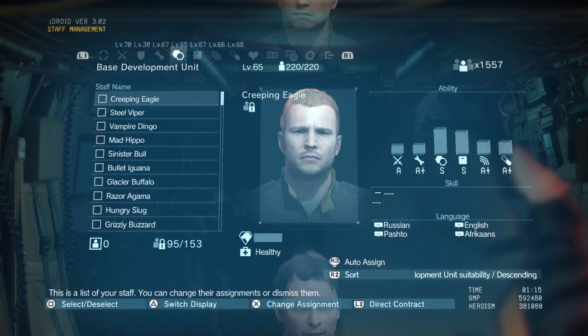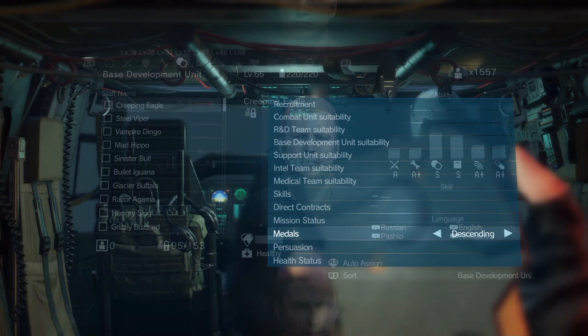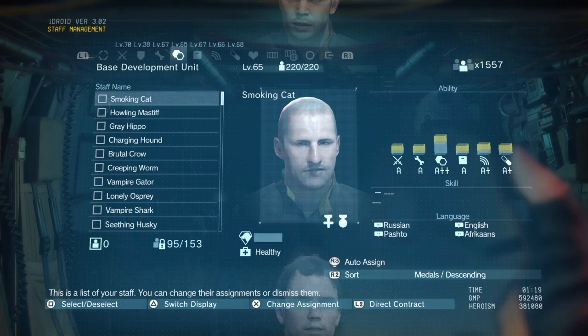There are two different medals you can earn in the game. Going back to the sorting list, I'll sort people by medals in descending order. You'll notice the difference: this character has two icons in the bottom right-hand corner of his picture, and part of his ability ranking stats is highlighted in yellow. That's because he's earned both medals, which increase his abilities. Each medal gives a certain amount of ability points, which determines the ability rank of your character in whatever department.